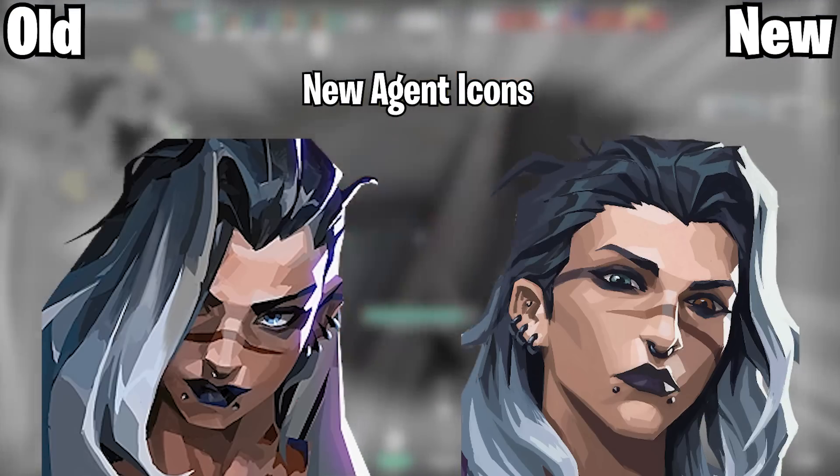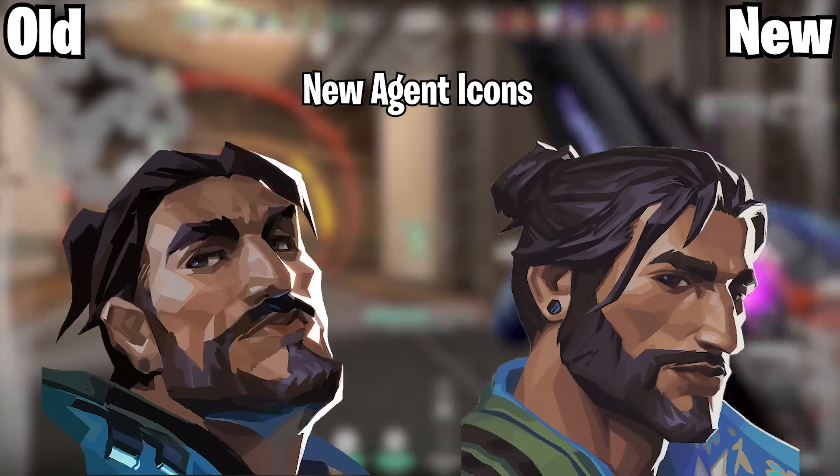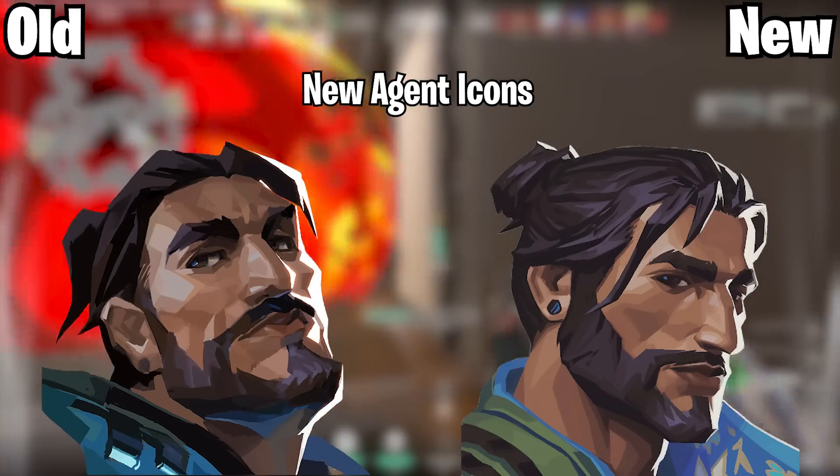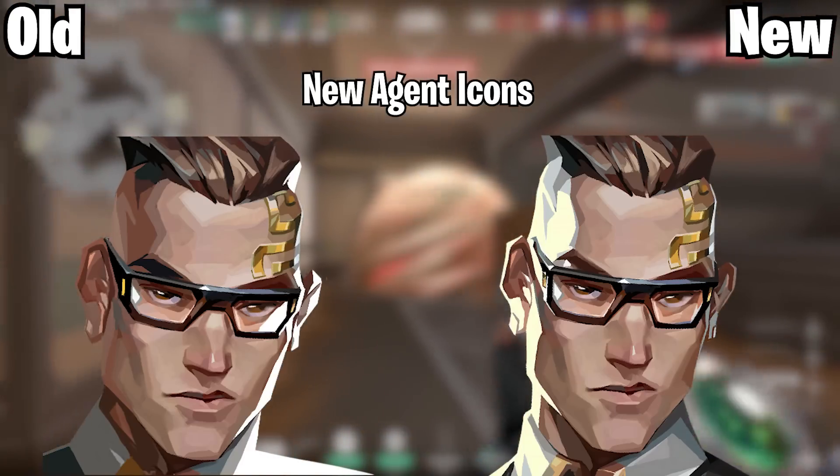A few agents have new in-game portraits for better readability and quality consistency. Fade and Harbour have the most obvious changes and you can see their new icons there. Chamber also has a slightly updated icon, although the differences here are much more subtle.